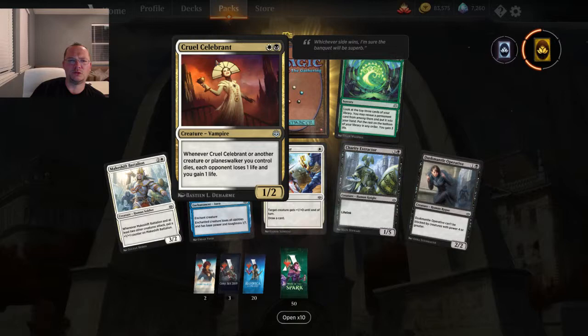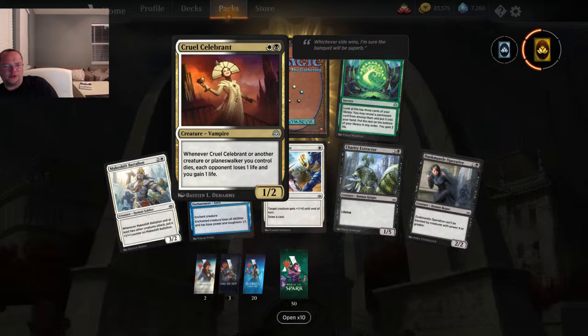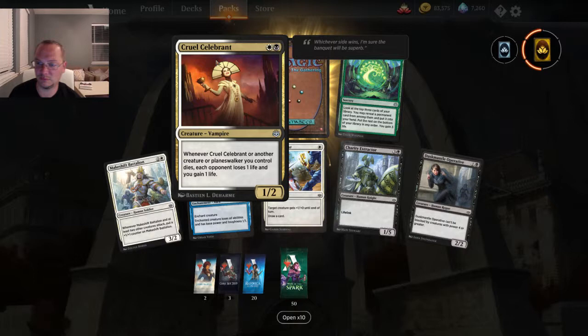Cruel Celebrant — two mana, 1/2. Whenever Cruel Celebrant or another creature or planeswalker you control dies, each opponent loses one life and you gain one life. Not bad, I'm down with that.